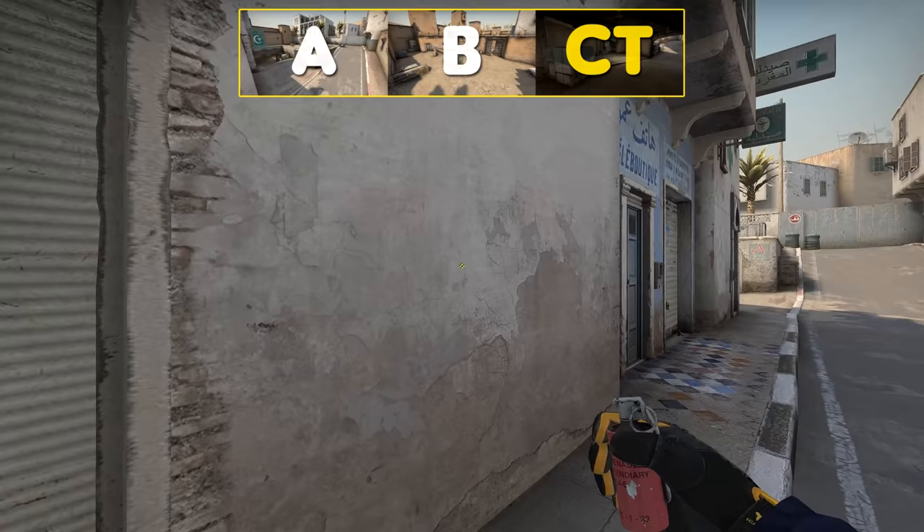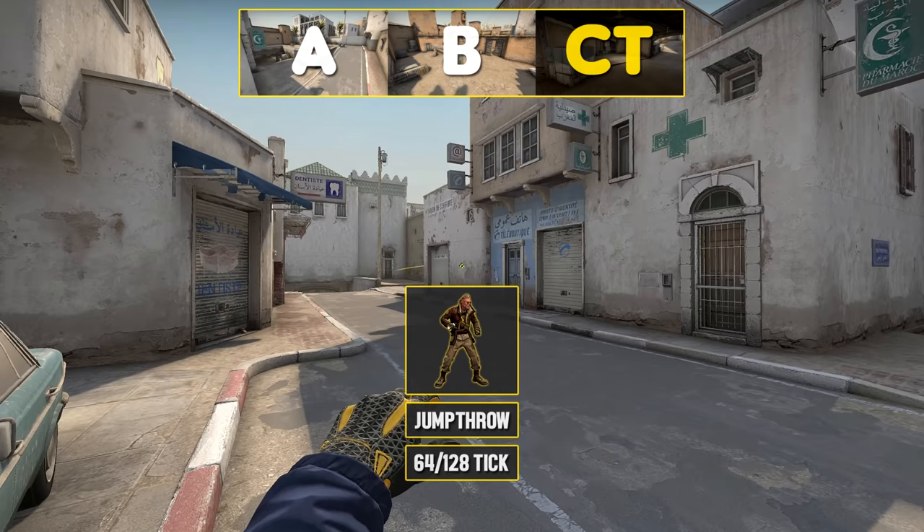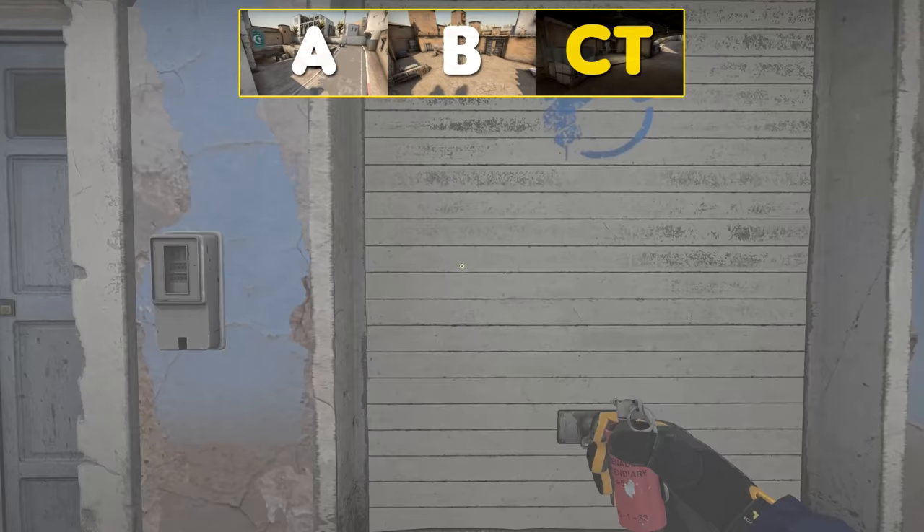Now over to the CT side. Best spawn long can molly the entrance like this. Second or third player can throw this flash at around 1.48 for perfect timing against the first T with the best spawn, and it will barely affect teammates.